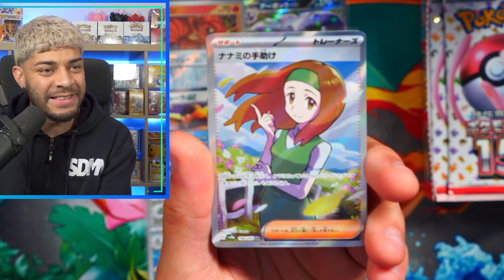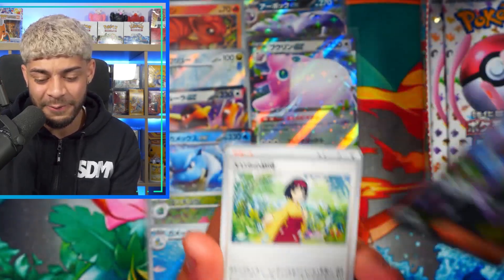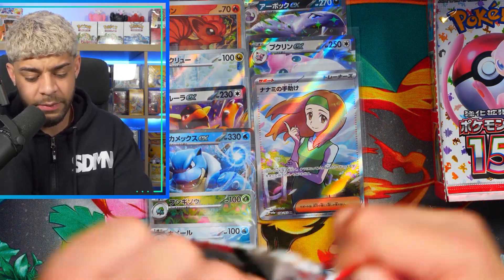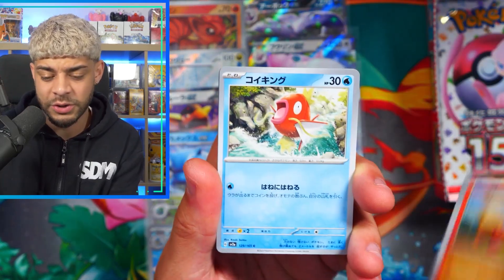We get the Daisy SR — the Full Art Daisy Oak. Very nice, beautiful hit. We get the Erica and the Machoke as well. So we get an SR in this box — this box has been crazy. Can we pull an SAR or even better a God Pack? You can actually get gold cards in the set as well, which are called URs.